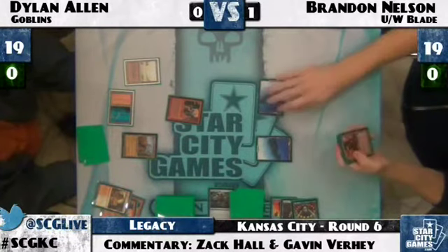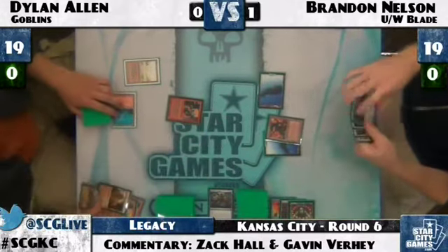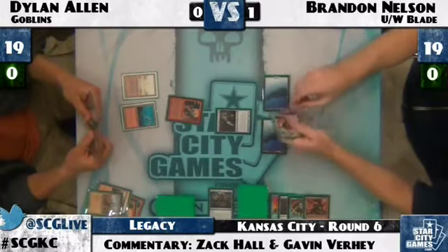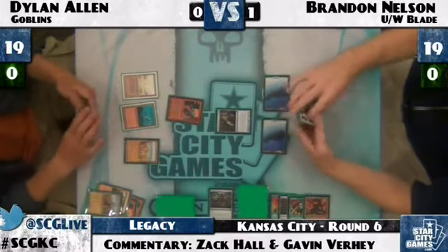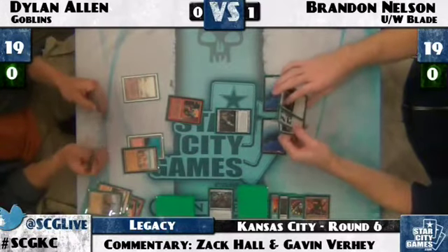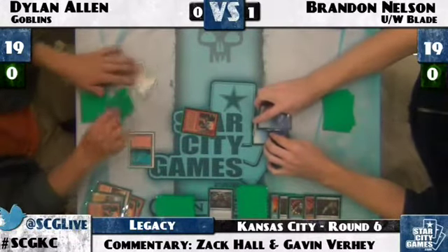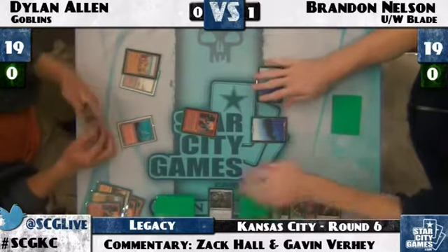Brandon plays Snapcaster Mage just to buy as much time as possible — does not want to get crushed by Lackey. Dylan has the option of trading Lackey for Snapcaster. Then with a Rishadan Port, Dylan will have even more control. Brandon has no more lands forthcoming for several turns — and there's Lackey number four! All four Lackeys make an appearance in the first four turns. Brandon gets Ported and can't do anything — that Lackey is going to connect.